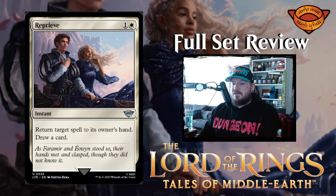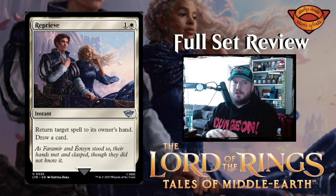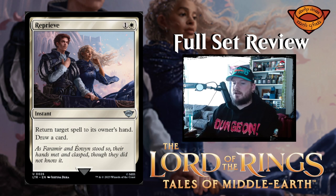Reprieve — I believe this is a reprint, so this is a good reprint. One and a white for an instant. Return target spell to its owner's hand, then draw a card. So you get to bounce something, which is normally not something white actually does. Bouncing something is really good and you get to draw a card for two mana at instant speed. Pretty solid card.